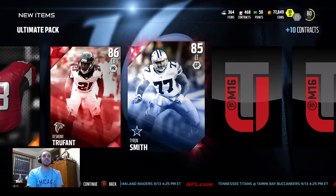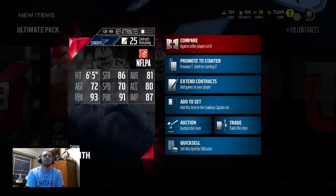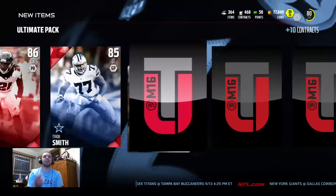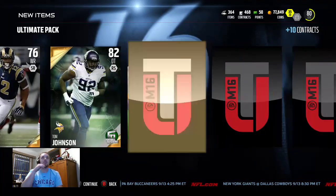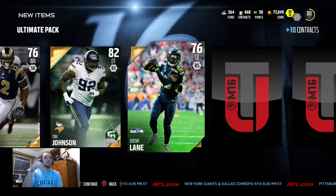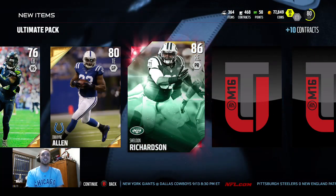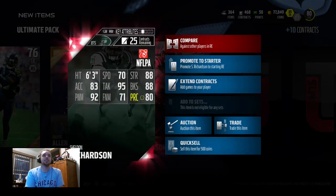We get another elite — Tyron Smith! Let's go baby, two elites out of this pack! This is probably one of the best left tackles in the game: 93 run block, 91 pass block, 86 strength, 81 awareness, 87 impact block. Big pull — two elites out of this. Let's see if we can clutch out another one. We get Stedman Bailey, Tom Johnson the football outsider. Like I said, after the markets go back up in a couple days, I'll be selling most of these cards.